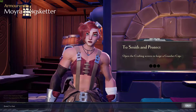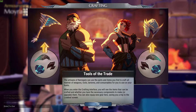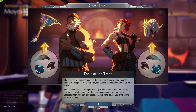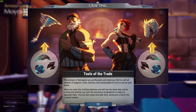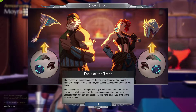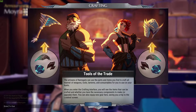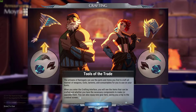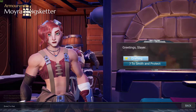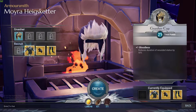Doing some crafting. Tools of the trade: the artisans of Ramsgate can use parts of behemoths to craft all your manner of items. When you enter the crafting interface, you will see items that can be crafted and whether you have the necessary components to make or upgrade them. You can also equip new gear here, saving your trip to the load screen. Okay, let's go ahead and finish that one off.